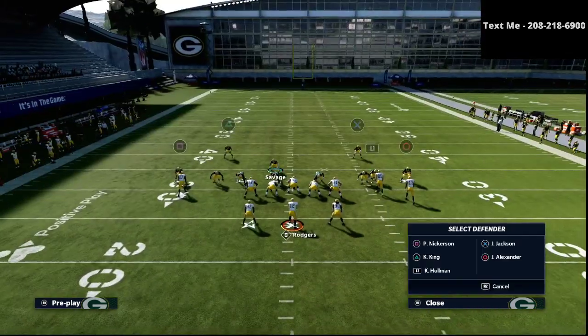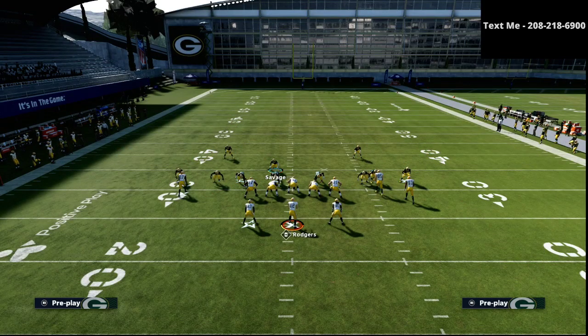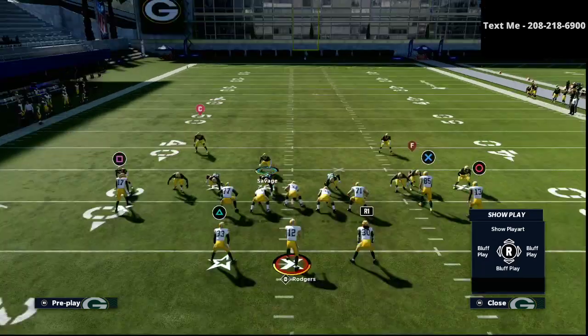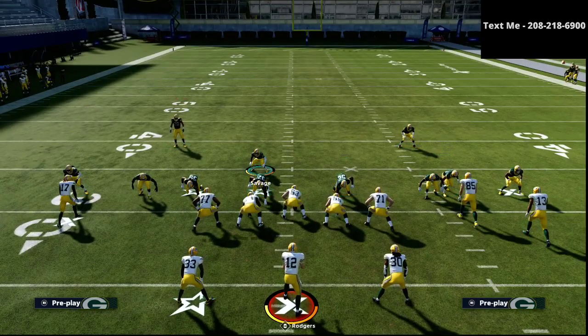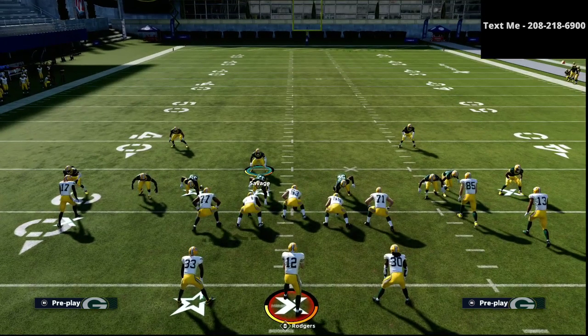The next thing I like to do is put both of my corners on the outside into cloud flats, meaning they're going to play at 30 yard depth. They're going to play crossing routes, corner routes, and a lot of those powerful concepts. What they will not play is a vertical route — if they run a seam and the receiver passes 30 yards, then I'm kind of on my own, so that leads to my last adjustment.